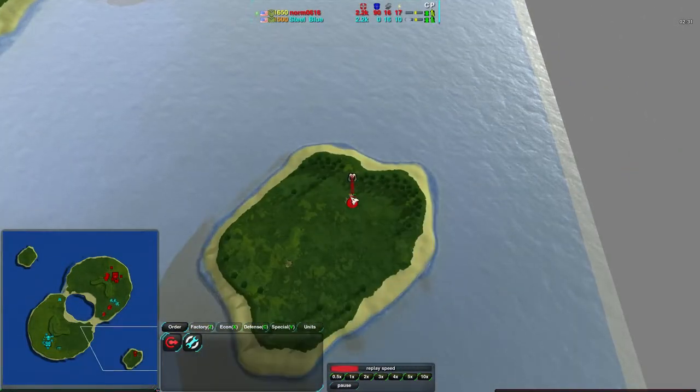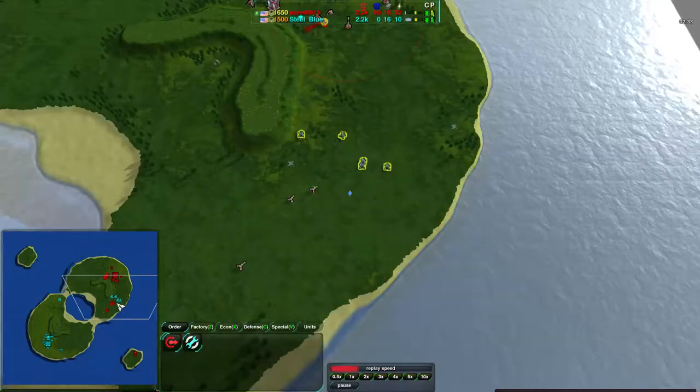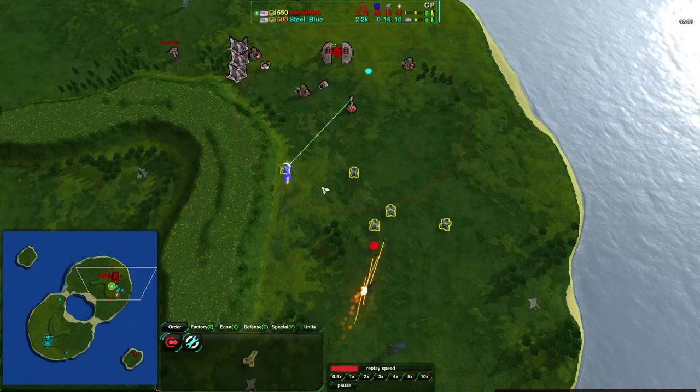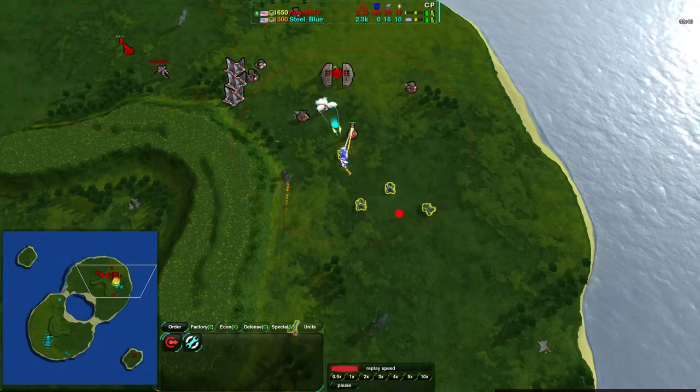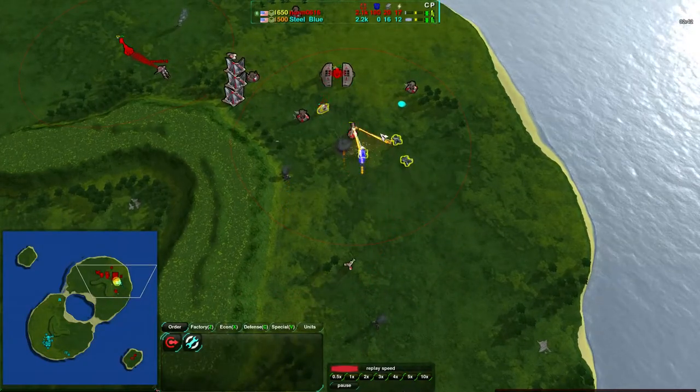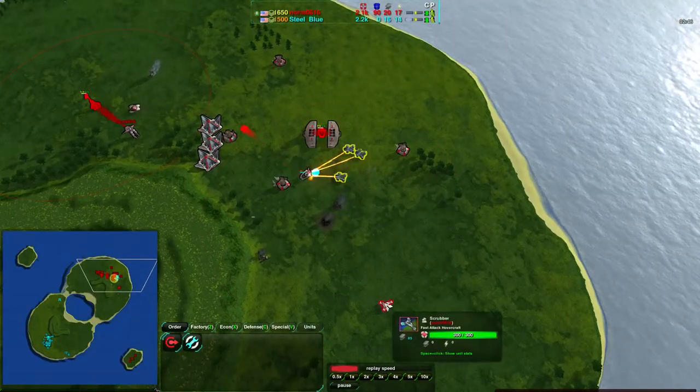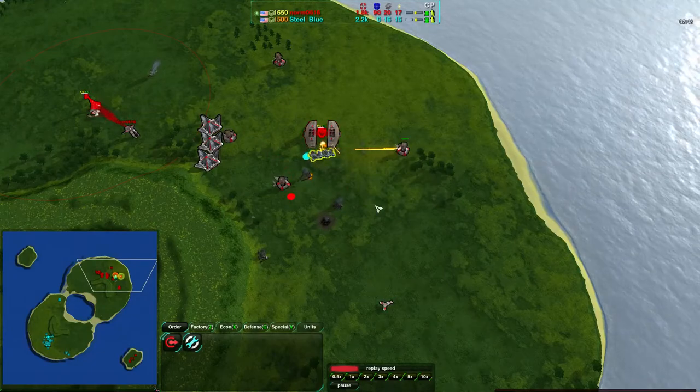But here we see what I was talking about. Norm is going for a metal extractor at the southeast island while his main base is being attacked, and he is losing a lot of scrubbers to this. Against scorchers with hovercrafts, it's kind of tricky to get around them — scrubbers don't deal with them well. Hovercrafts have a lot of single-shot units.